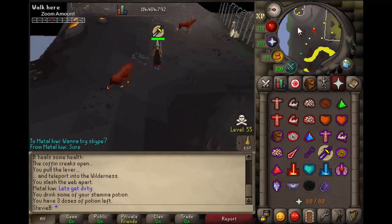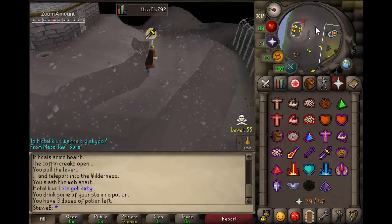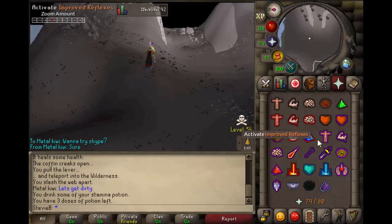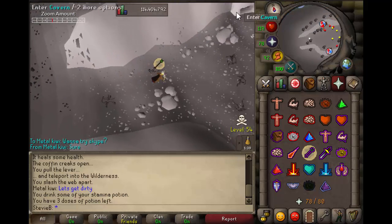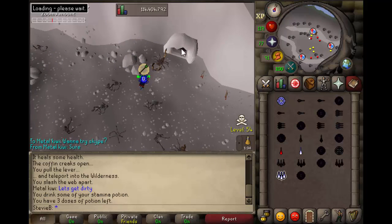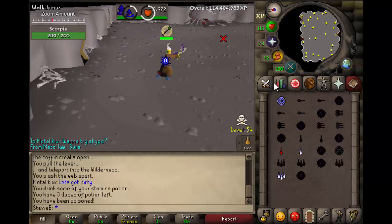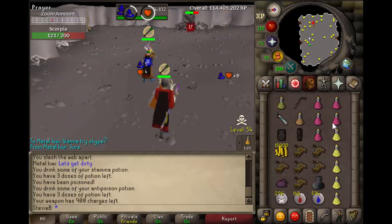Pray melee past these guys because they can hit around 12s — that's their max — so it's well worth the prayer. Pre-range as you go in. The freezer should always go in first. Catch the freeze, attack Scorpia, and it's very important that you turn retaliate off, then drink an antipoison straight away.